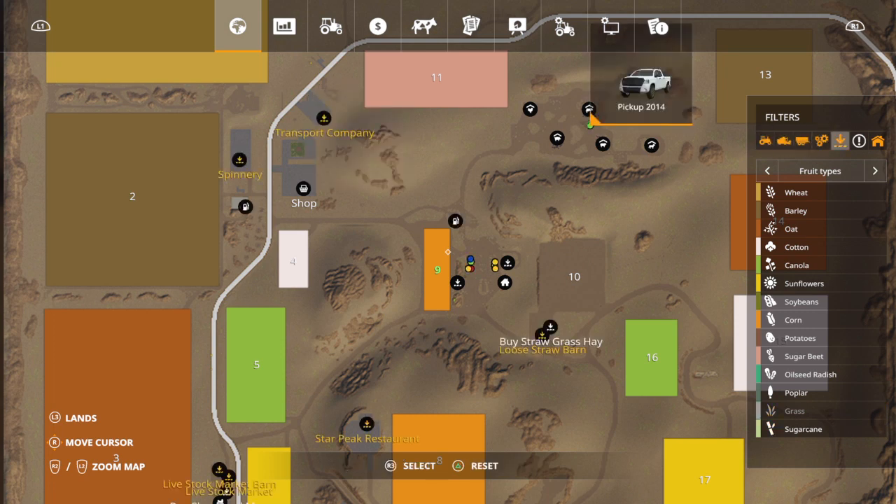On New Farmer, every farm — but I think Welker's — has animal pens. Farm Manager is the mode where you start with nothing but some money, and some Farm Manager saves will also give you equipment. Anyway, that's what I wanted to show you; I'll probably do another video doing a drive-around on mine.